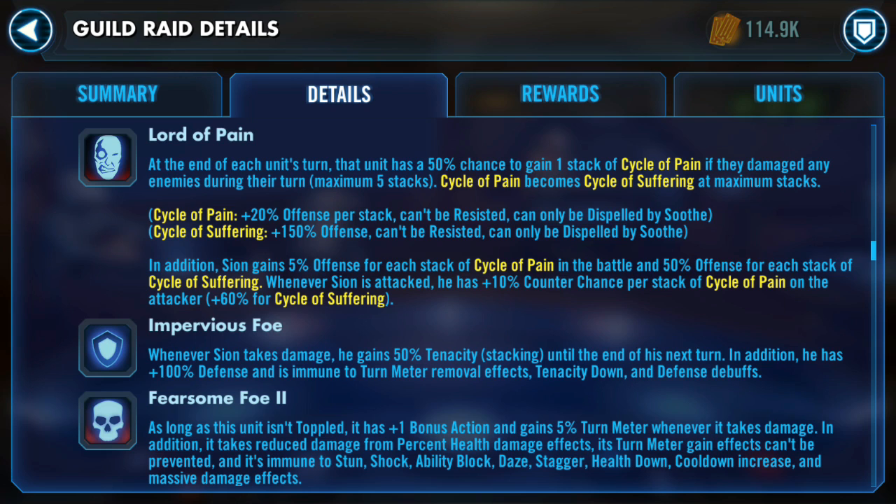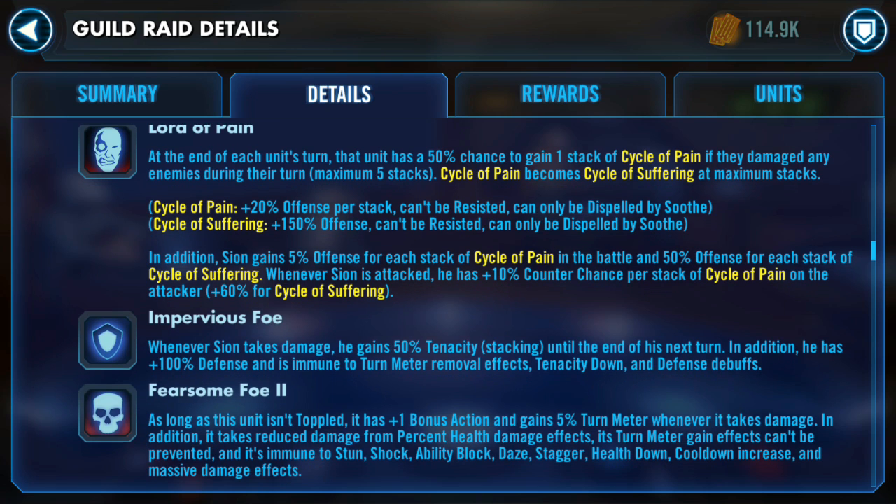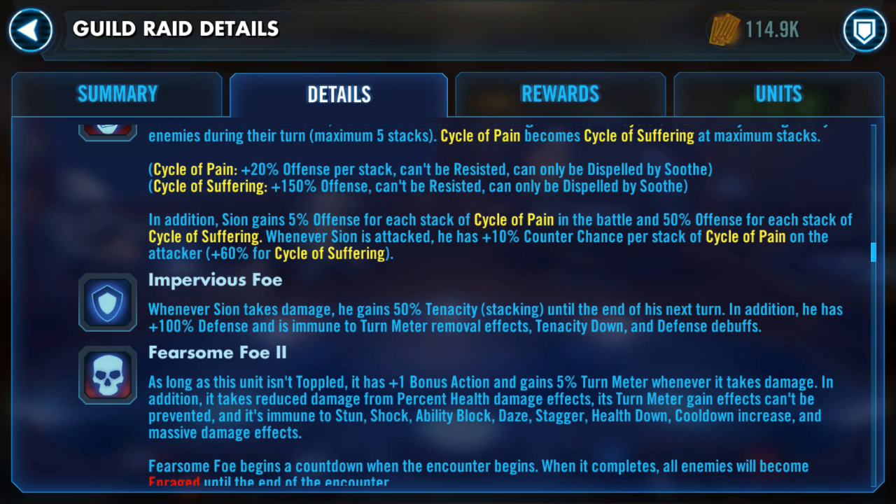Lord of Pain is his big unique ability. At the end of each unit's turn, that unit has a 50% chance to gain one stack of Cycle of Pain if they damage any enemies — maximum of five stacks. When you get five stacks of Cycle of Pain, they become Cycle of Suffering, which means more turn removal on his special ability. Cycle of Pain gives 20% bonus offense per stack and cannot be resisted — so Tenacity Up won't prevent it. Cycle of Suffering gives 150% bonus offense, a really significant damage boost for your characters.